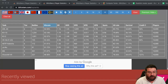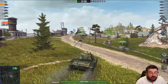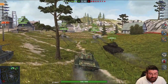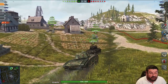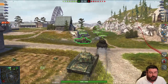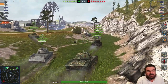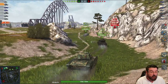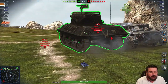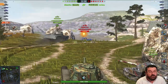Fair warning — I'm not a massive fan of the ARL 44, but let's jump in anyway. Here we are in the ARL 44: not exactly quick at 37 kilometres an hour forward, 10 backwards. Its camo rating is absolutely pants — four percent stationary, two percent on the move, zero percent after firing. It has a decent aim time of just under two and a half seconds, good gun depression of 10 degrees, and fantastic DPM of just over 2,000 with penetration of 180 and alpha damage of 225.